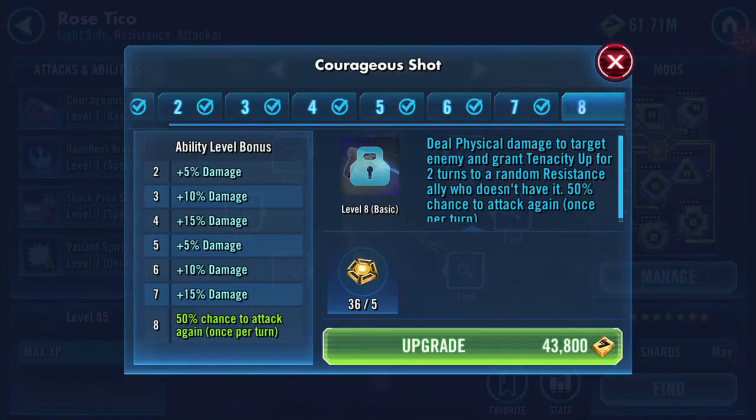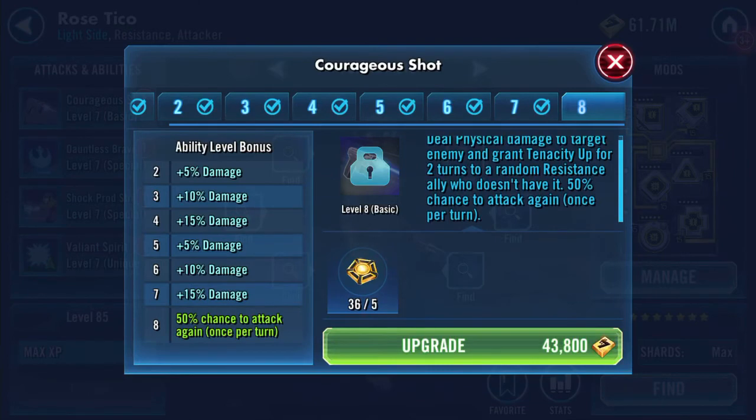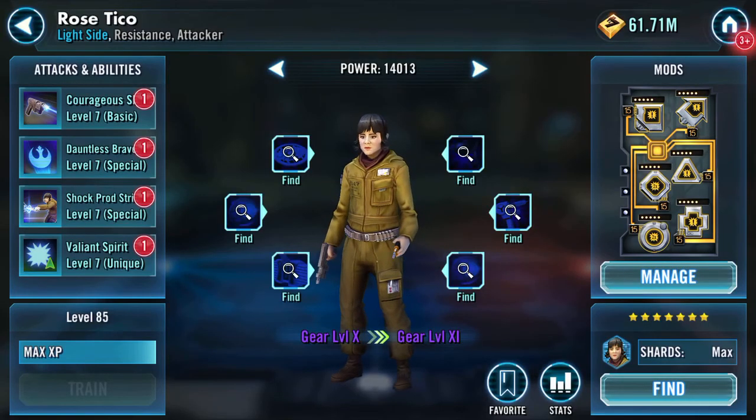Her basic — you'll notice I'm clicking on none of these because I'm holding on to Omegas. Bounty Hunters deal physical damage to the target enemy and grant Tenacity Up for two turns to a random Resistance ally who doesn't have it, with a 50% chance to attack again once per turn. She will be getting those, just not now.